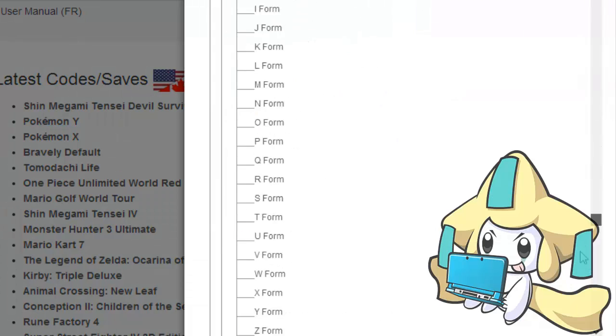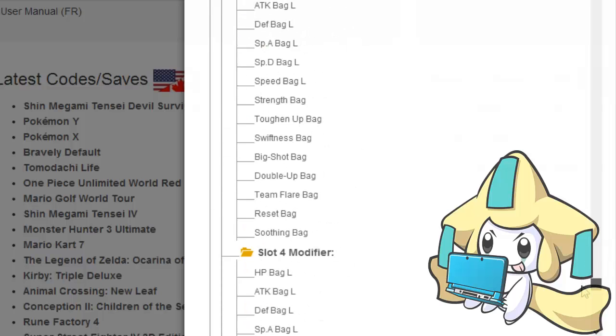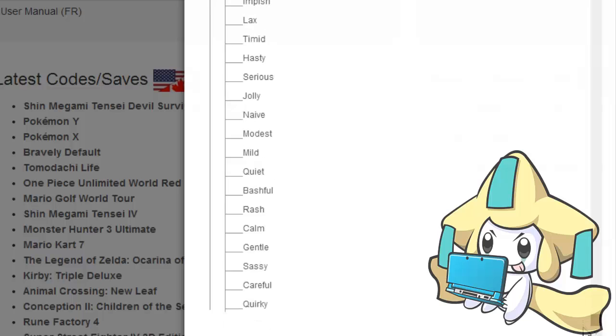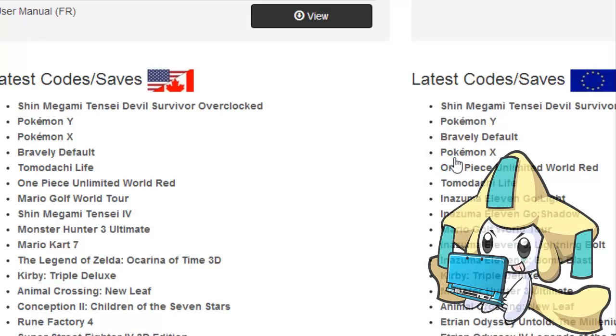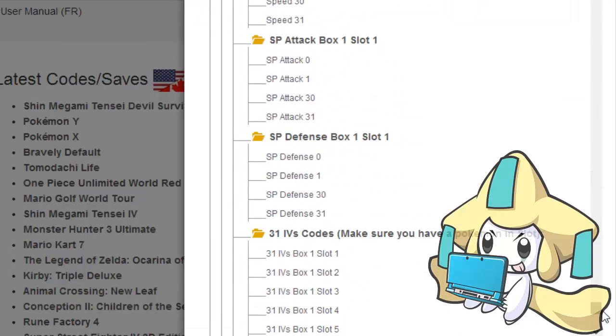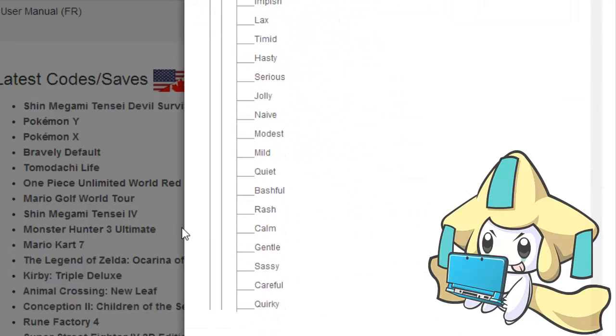We can check Y too. I like checking the website because it's so much more official than checking my glitchy software. Check that out — all of them in the US now. The UK has had them for quite a while; I believe Y came slightly after, and I didn't really do an update video on that.